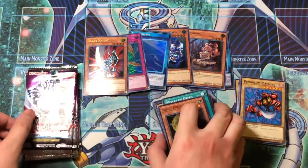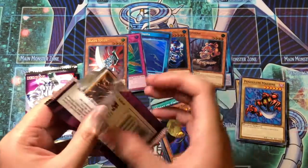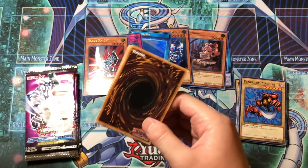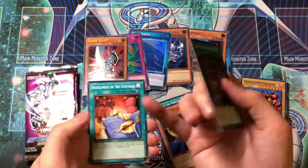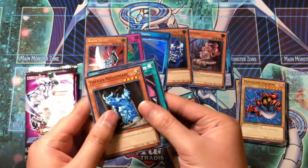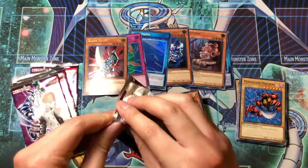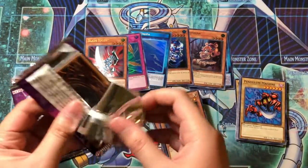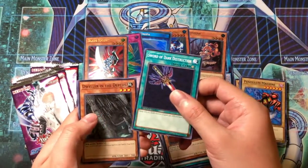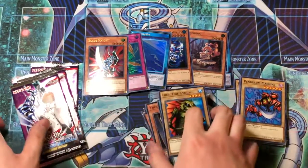Have I opened this set on the channel yet? I don't think so — not on the Aza channel, but maybe on my old JJ Sarge channel. Arcane Barrier — pretty cool. Even Nightmare. What is this, like a five-pack slot? Pretty good. Sword of Dark Destruction, Moray of Greed — nice. High Tide Gyojin.